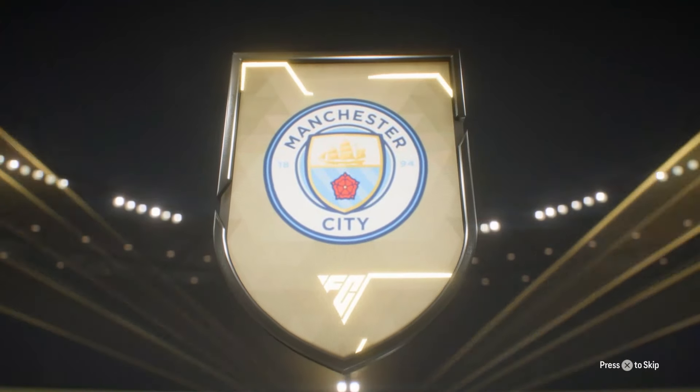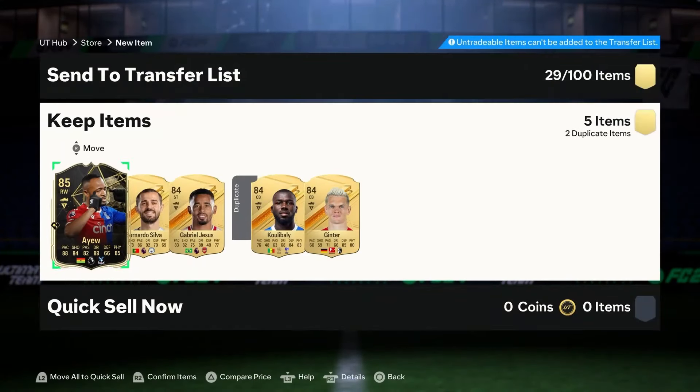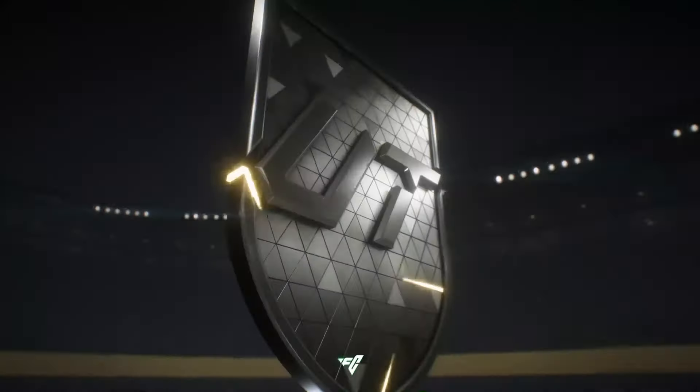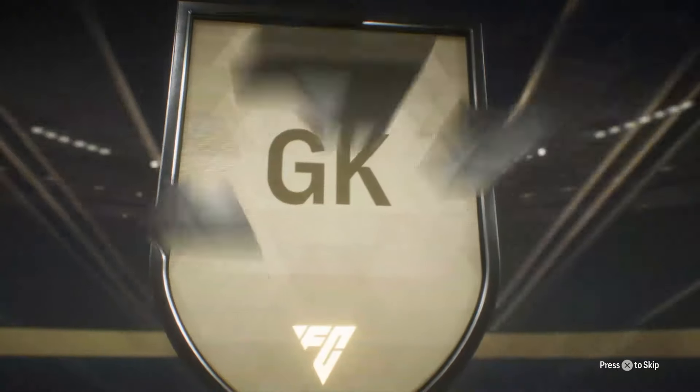I'll open the other packs afterwards. First one on the way — it's gonna get us a Portuguese center mid. That's decent. Bernardo Silva double walkout — it's not a double. Can't be greedy, but an 88 to start with an inform there as well. That's a dub.